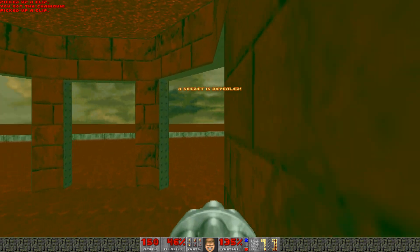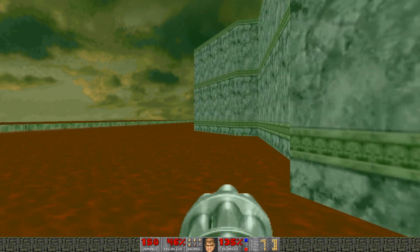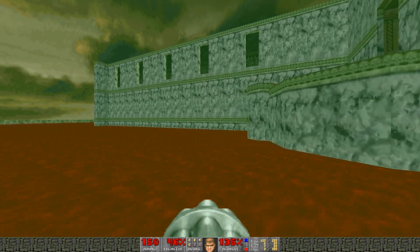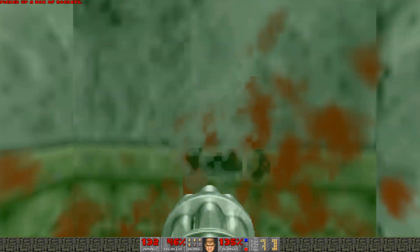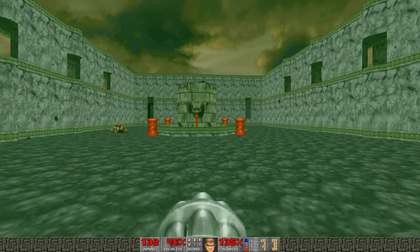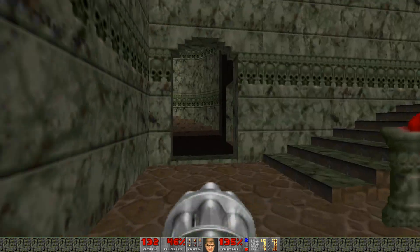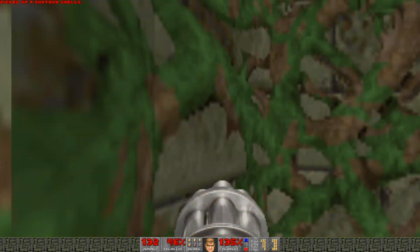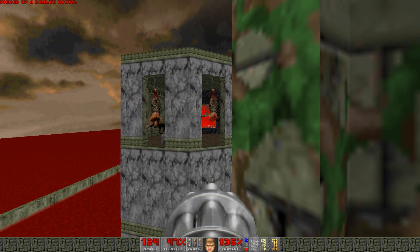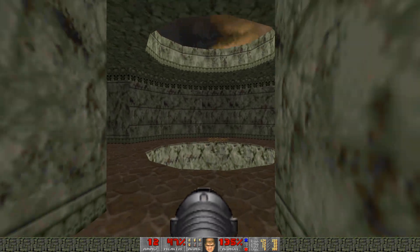I'm going to grab the chain gun, but I'm not going to go through that teleporter — that just takes you back inside the fort. I am going to grab some extra rockets here, and then quickly make my way around to the start of the fort. You can go this way as well; there are a few extra shotgun shells and it takes you to the same place. I am going to lure out this pain elemental here.